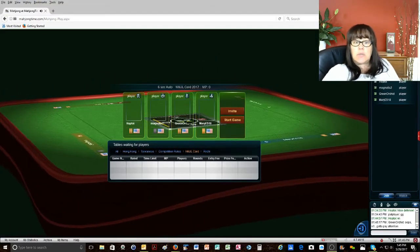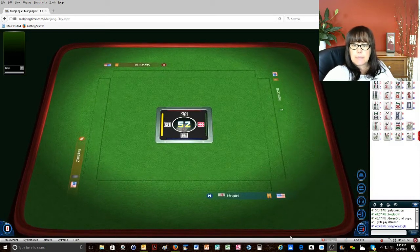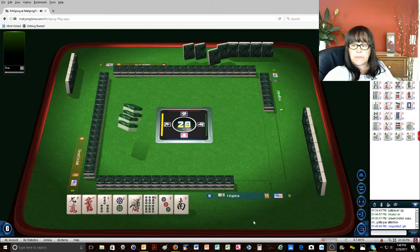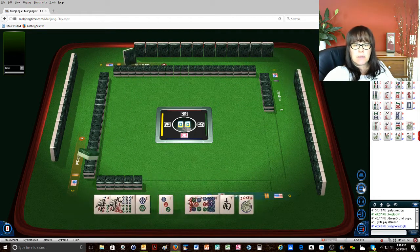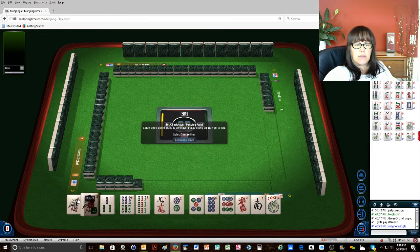We're launching into an American-style table. There's just a big old spread here. Goodness. We've got ones... What about one and nine with three, five, seven in the middle?